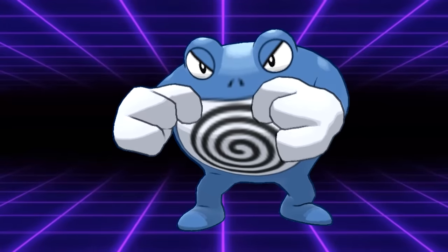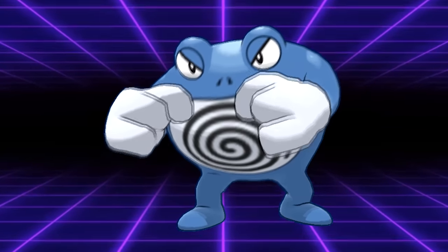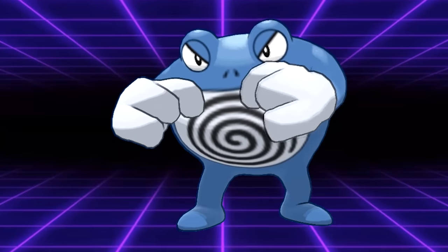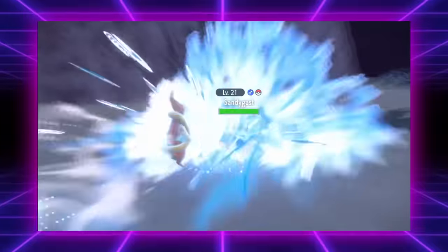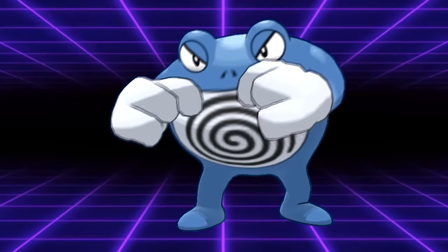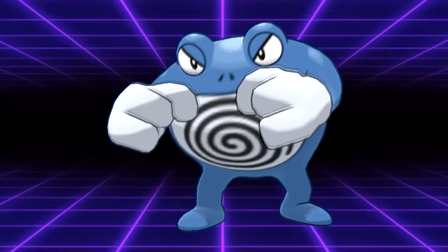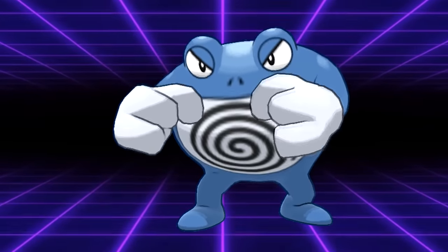Fat Floatzel — why don't you have Wave Crash? Poliwrath is weird; it's another one that's kind of hard to buff, so the only idea I really had for it was to move some of the special attack stat into its attack until it hits 105 and then give it Wave Crash. Effectively, it's a bulkier Floatzel that's a little bit slower and also has Hypnosis and access to some fighting coverage. I think it's an interesting concept — Fat Floatzel. What more can you ask for?